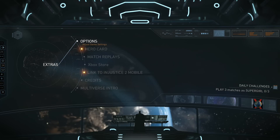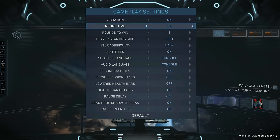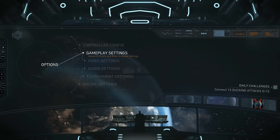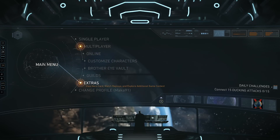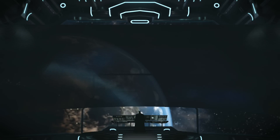Starting off from the main menu, go to your Extras, then Options, then Gameplay Settings. Select a round time of 300, which is the maximum, and rounds to win set to 1, which is the minimum. You'll be doing fights as fast as possible by only needing one round, and you get more XP for the time left on the clock, so you want the maximum amount.